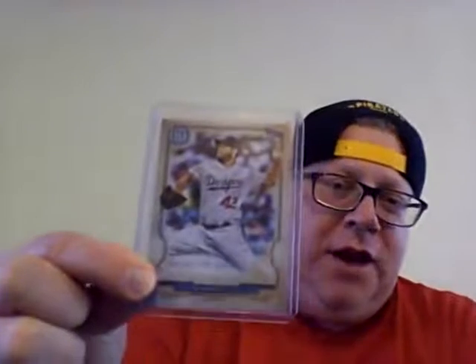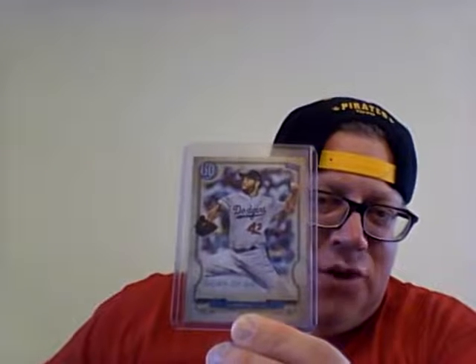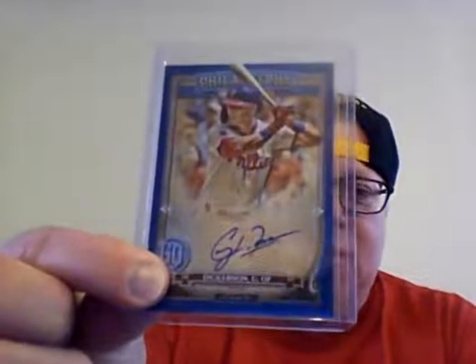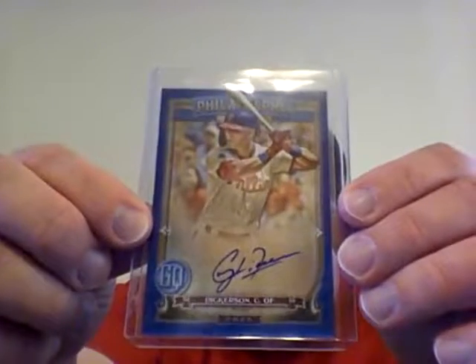And then I pulled a 42 variation of Clayton Kershaw - which, if I read the box right, it was like out of 140-150 packs you get possibly one 42 variation for the Jackie Robinson uniform variation. That's a pretty hard pull. So I pulled that, and then I got an autograph - a blue parallel autograph numbered to 150 - and this was out of 181 packs. It was of Corey Dickerson - so an on-card autograph, which is really cool. This is number 75, so I don't know if you all can see that - there you go if you can see it - but that's an awesome on-card blue parallel autograph.